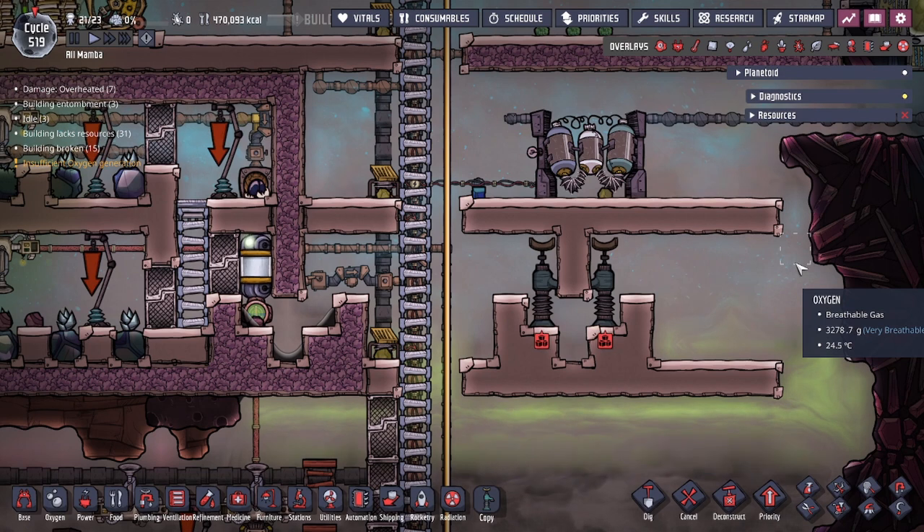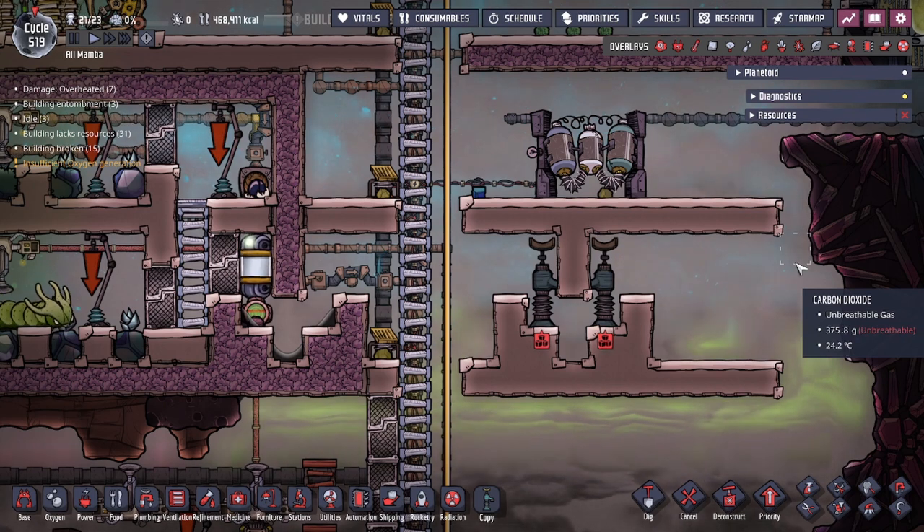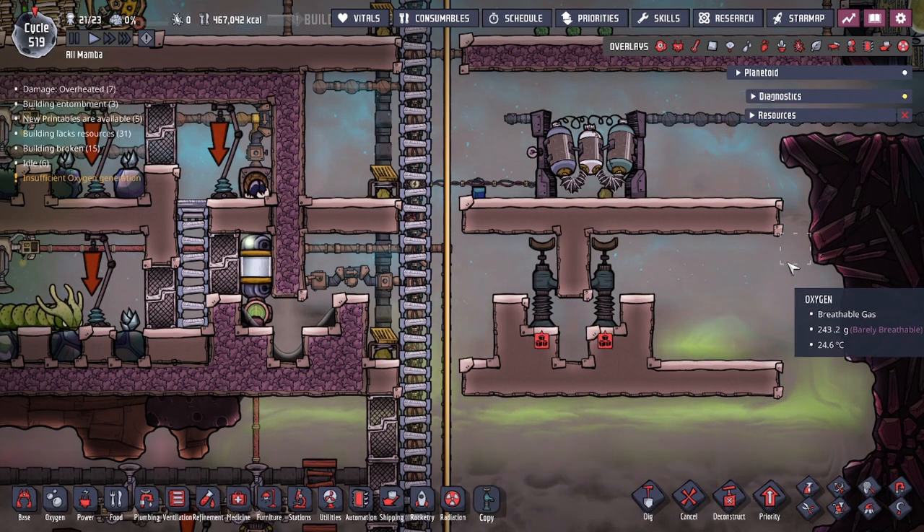Hey guys, 2LegitCity here. Today in the game Oxygen Not Included, we're going to be going over a liquid lock design that allows your duplicants to go in and out of different rooms while maintaining a vacuum in the middle. That means there's going to be no heat transfer from the liquid lock, and this is going to be a very simple design.